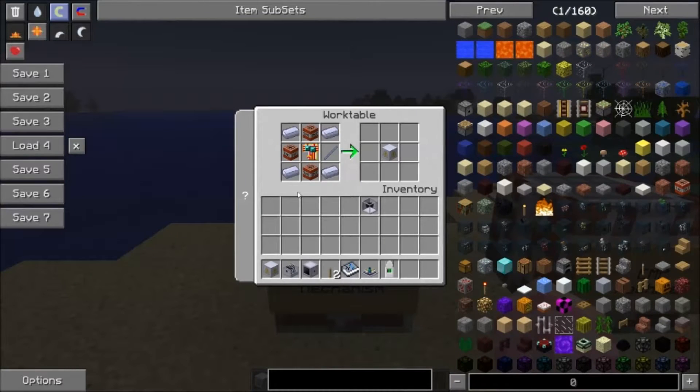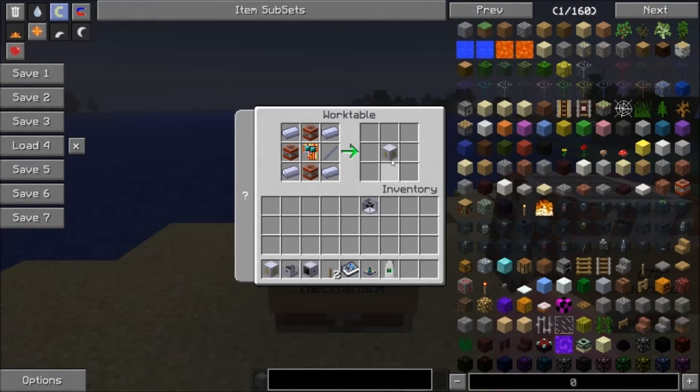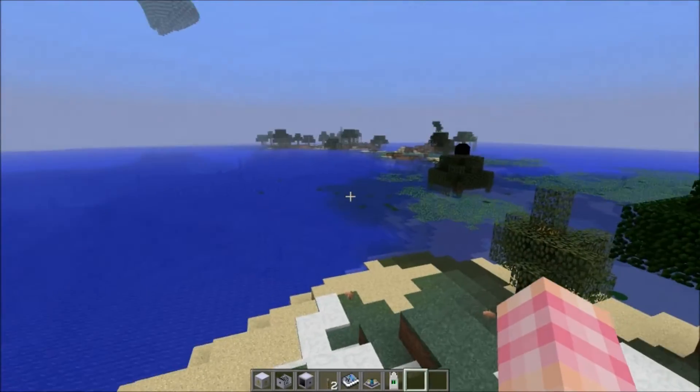Now let's talk about the self-destruct mechanism, which I think is pretty darn cool. It's very much cheaper to craft — 3 TNT, a circuit board, 4 steel ingots, and a shaft unit.